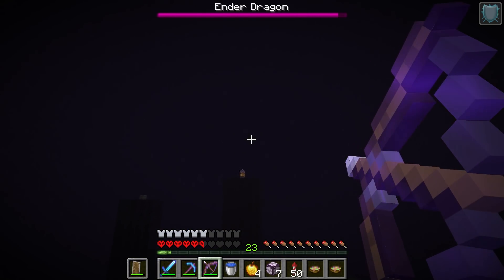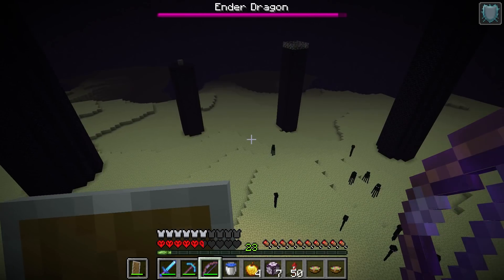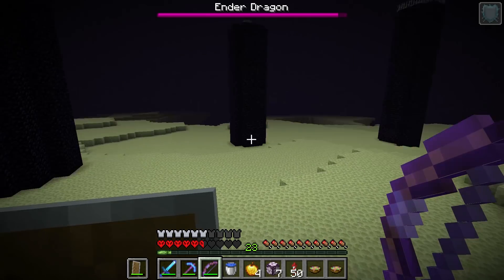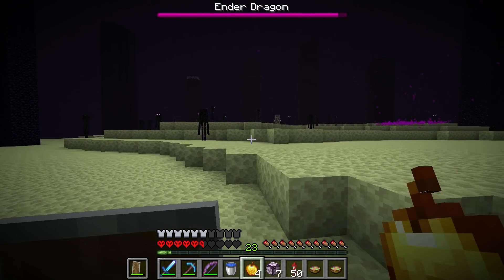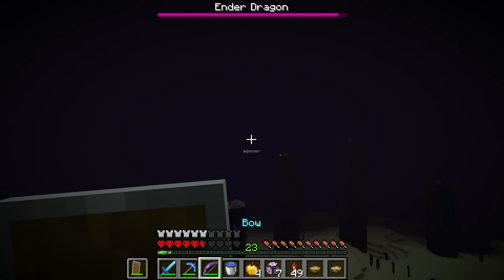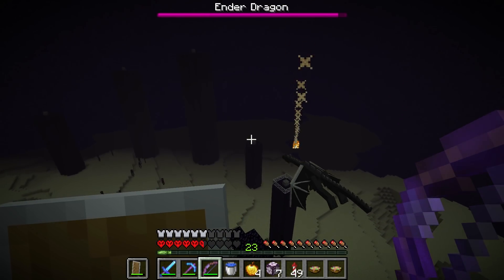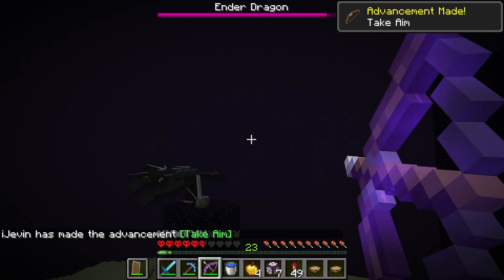Now I should be able to just fly around and take care of all of these no problem. This is the reason why I got the elytra first - it makes this so easy. I think that's all of them. Now I'd imagine the dragon is probably going to try to land soon.